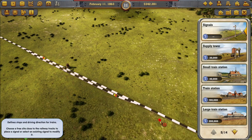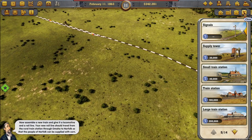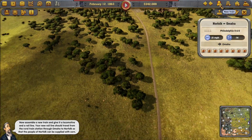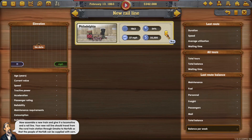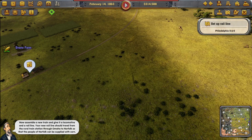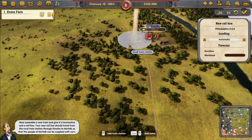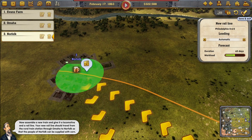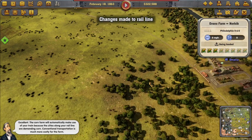Now assemble a new train, give it a locomotive and a rail line. The new rail line should run via Omaha to Norfolk so the people of Norfolk can be supplied with corn. Buy another Philadelphia class locomotive, set it to start from the farm, and set the route from Omaha to Norfolk. The corn farm will automatically make use of your train because the cities along the rail line are demanding corn.